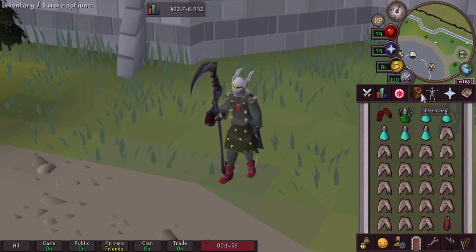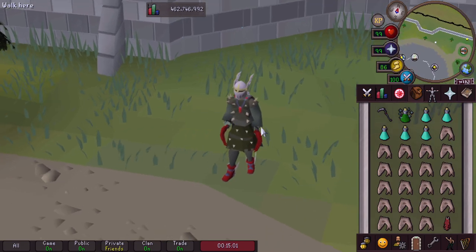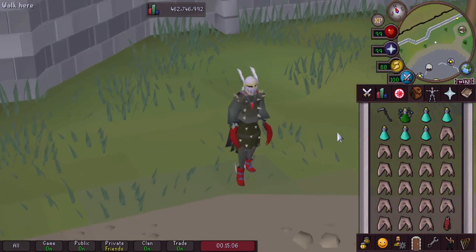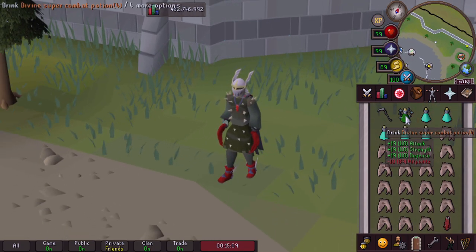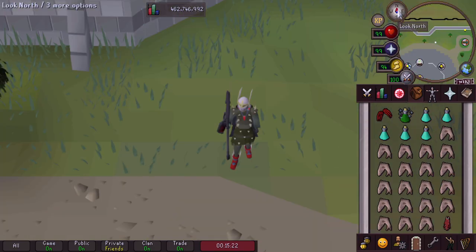In our inventory we are rocking with Dragon Claws in order to kill the spider when it gets to about 100 HP, because we want to DPS it as quickly as we can there because of how the minions are going to be dealing some damage. We have Divine Super Combat for boosted stats, 5 prayer pots, as well as sharks, and our last inventory item is the Max Cape so that we can get to our house.